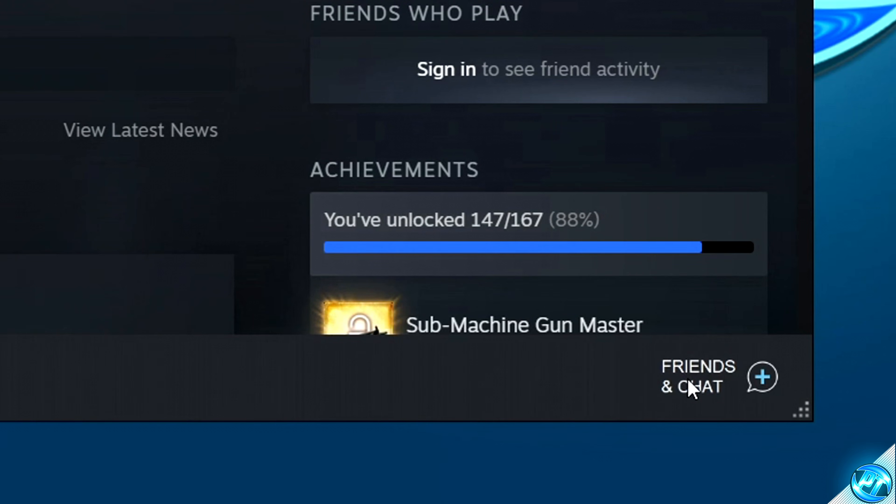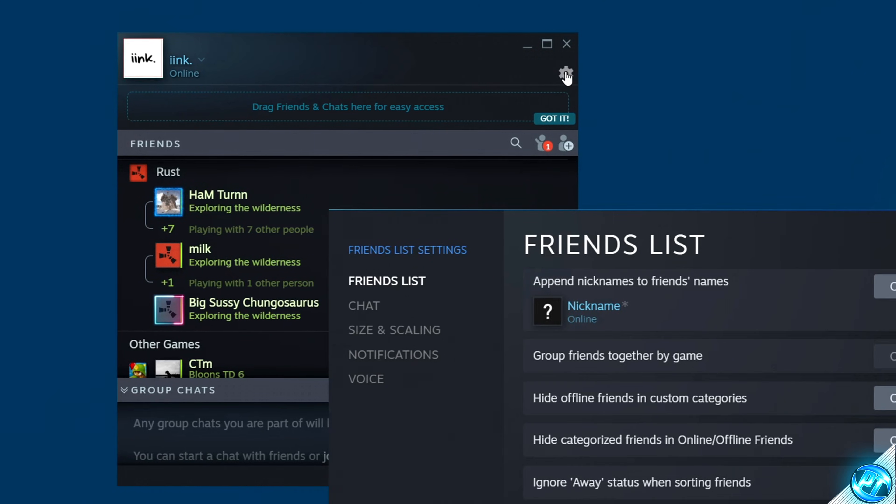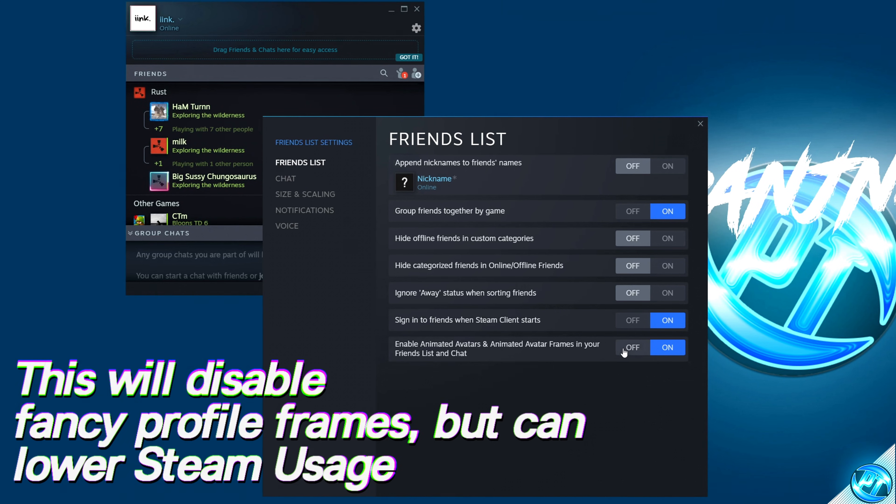We can also navigate down to the friends and chat option. Inside friends and chat, go to the top right-hand side to the settings cog, navigate down to enable animated avatars and avatar frames. I would recommend turning this off.